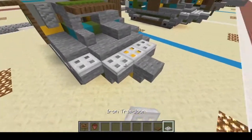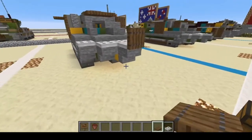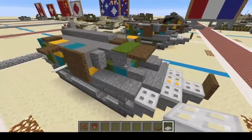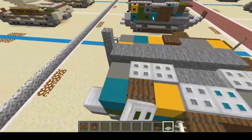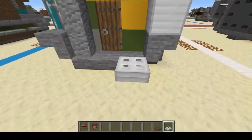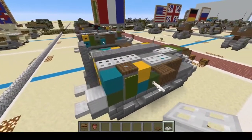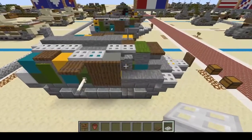Switch to iron trapdoors and put them all over the front. Put one spruce trapdoor at the front. Come underneath and put two more iron trapdoors, then one, two — one, two — and one, two, three on this side all the way up. On the back like so, and one hanging off the side — that should do it for that.